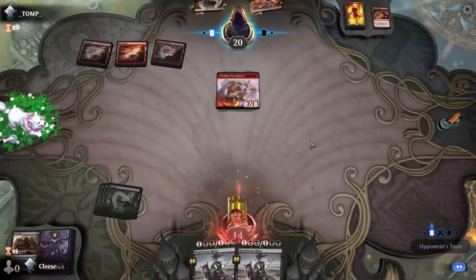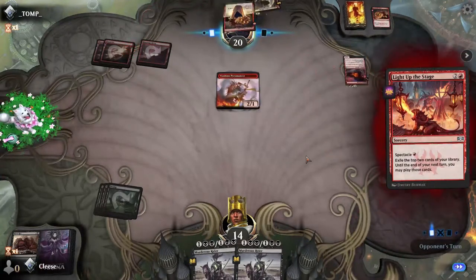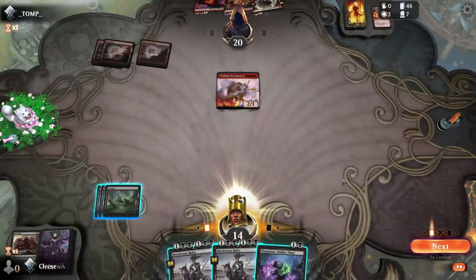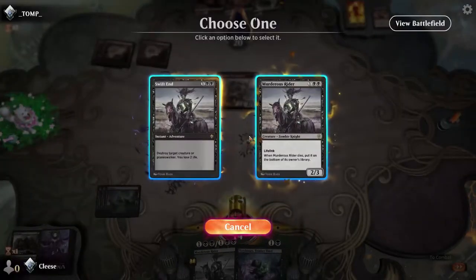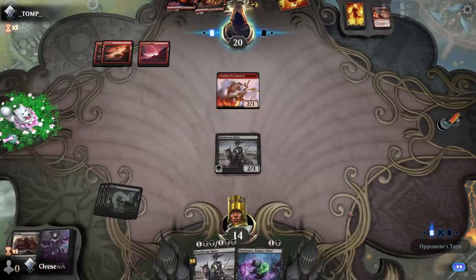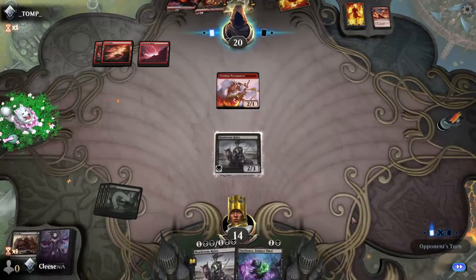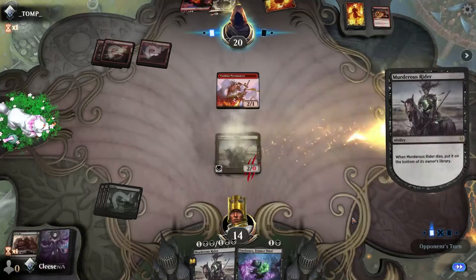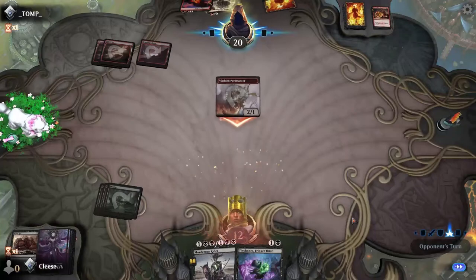You're going to Light Up the Stage. Two Skewers and then a Phoenix of Ash. We're just gonna have you play face-up like this, so I'm getting rid of Skewer the Critics. Just okay to get rid of your removal, that's fine. These hands have just been so bad.